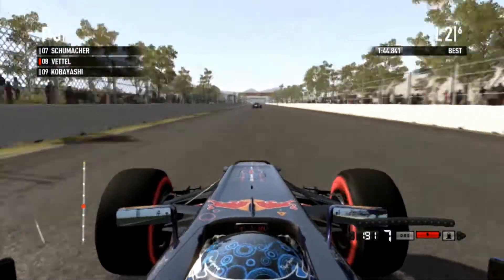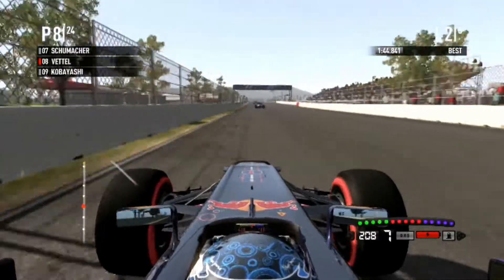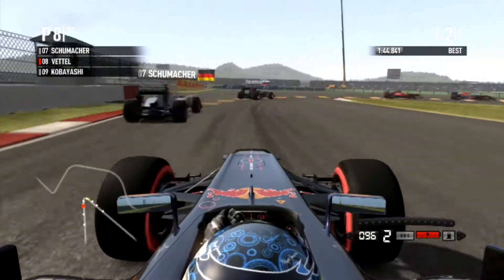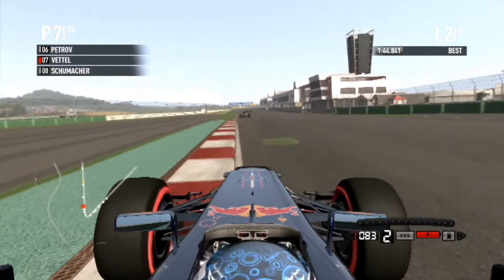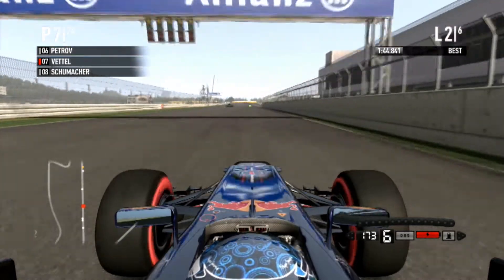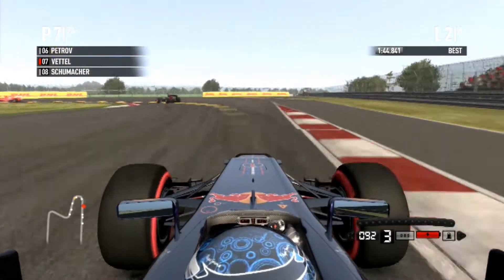Schumacher's 7th and he's a fair bit in front of us, but I think we'll be able to gain some valuable time into this braking zone — this is the braking zone I said was very bad for the AI. We're going to brake now and we actually squeeze Schumacher out. We've actually done that pass — I can't believe we actually took him. We gained so much time in that braking zone, it's unbelievable. That's a disgrace, Schumacher!